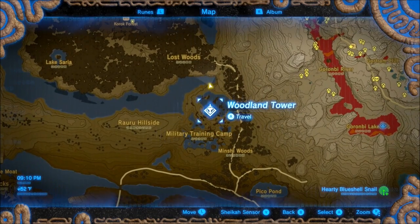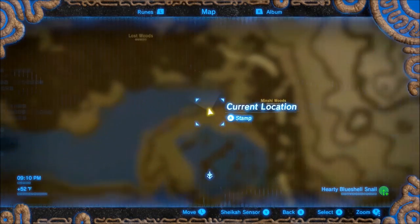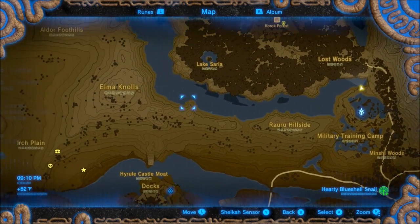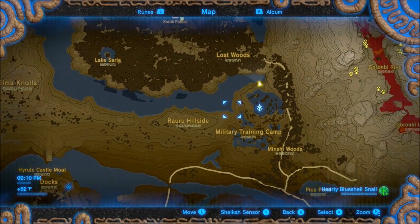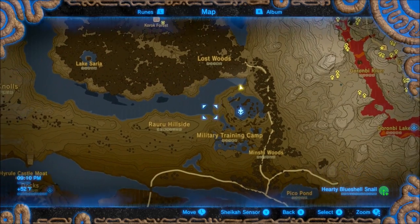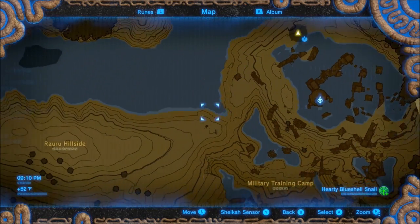Here's where we're going to go. We're going to shoot on over to the Woodland Tower, and then this coastline here is our area of attack. We're just going to work our way around this coastline. By the time you get to Meeker Island, you should have a good amount. You can keep going around if you need to, or just leave and come back later when these fish respawn.